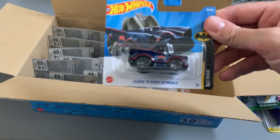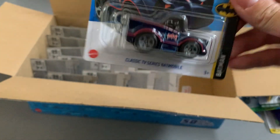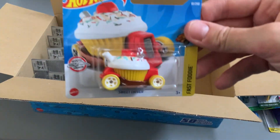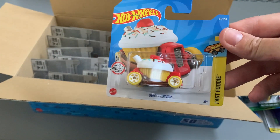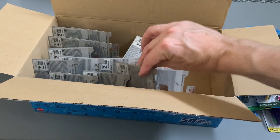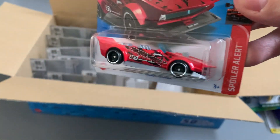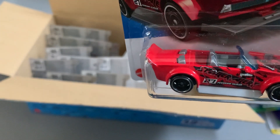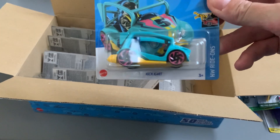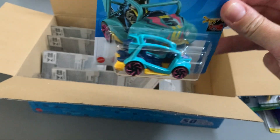We're probably halfway down now. Classic Series Batman — a little tiny version; I think I've got the black version of this. And here we have Sweet Driver — not really my thing. Then we have a Track Manga — number 27 on it. And then the Kit Cart — a bit of a bad run here. One of the ride-ons; I'm not a fan of the ride-ons.